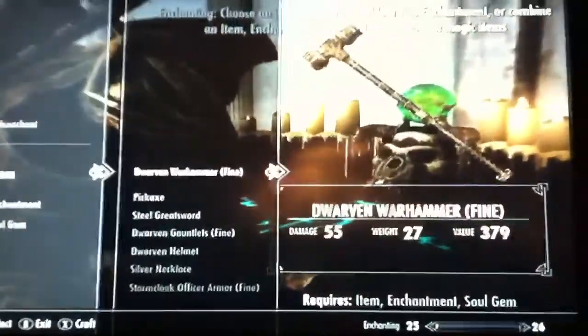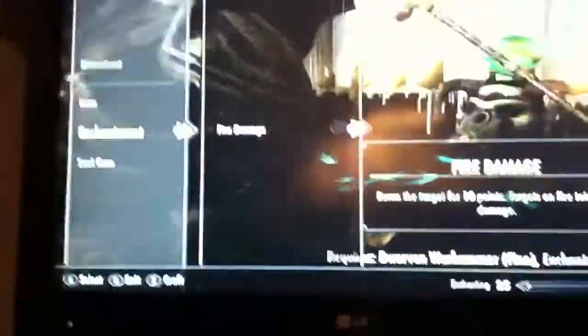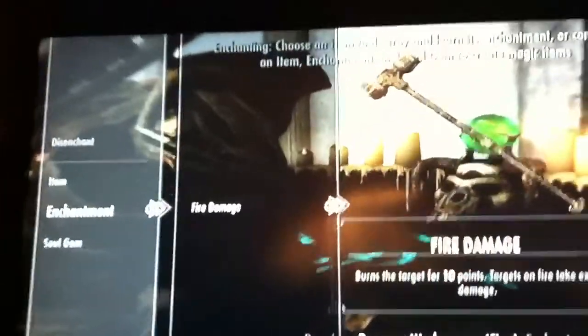I'm going to enchant my dwarven war hammer. I'm going to hit A on it, and then I'm going to need to pick an enchantment — I only have fire damage.